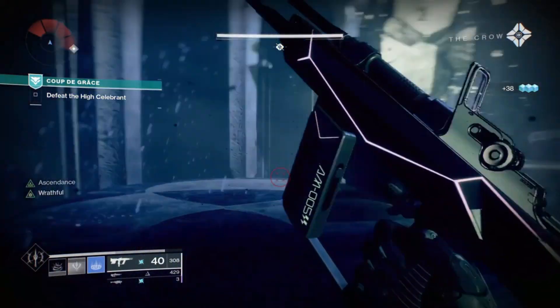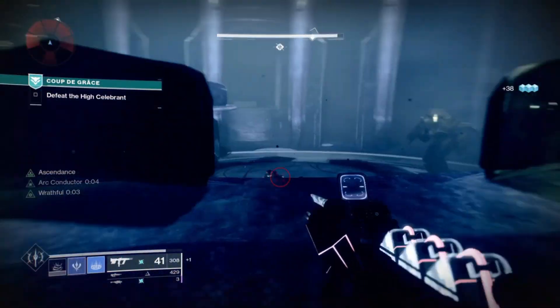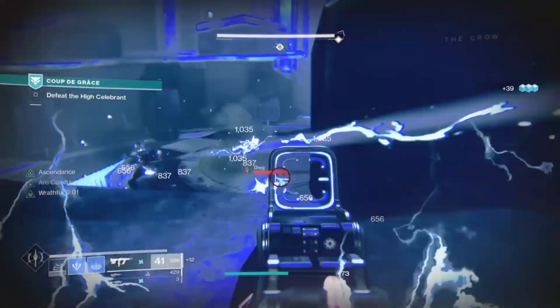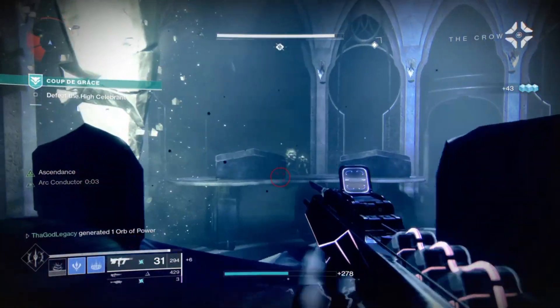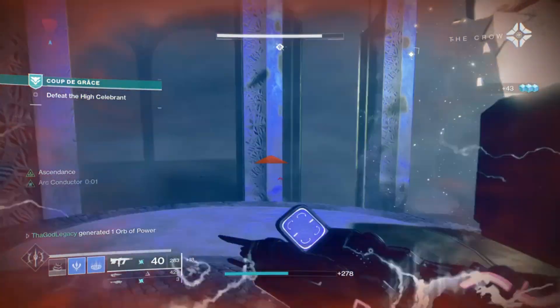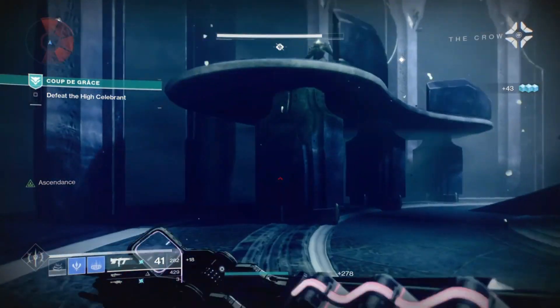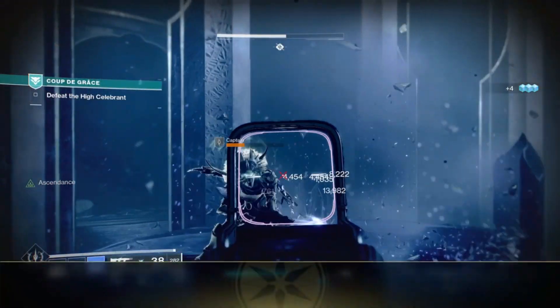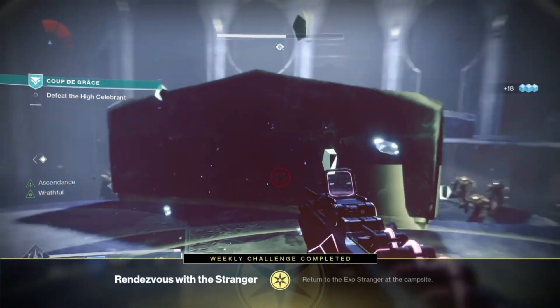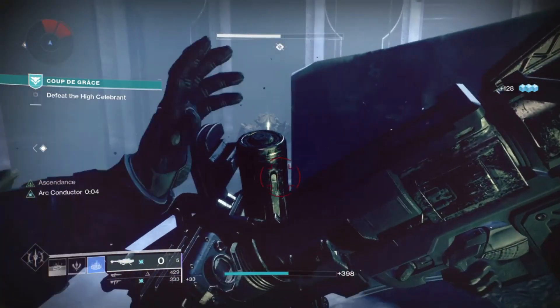I really don't recommend running it underpowered. I went in there and got clapped by a Taken Hobgoblin — it looked at me, shot me once, and killed me. I looked and it said recommended power 1270, so I left immediately. I'm going to power up, try to get as close to 1270 as possible, and then try to run that mission again solo.